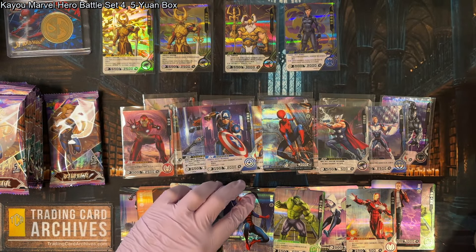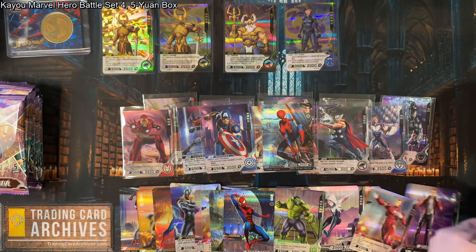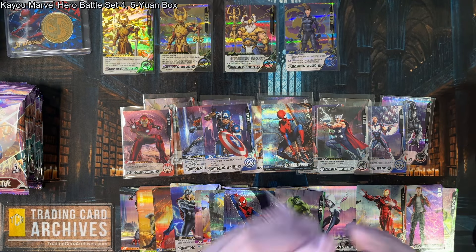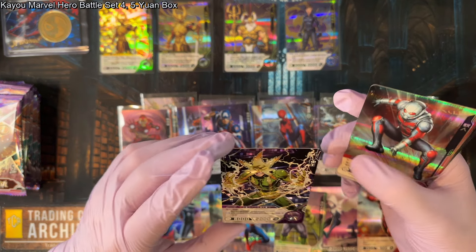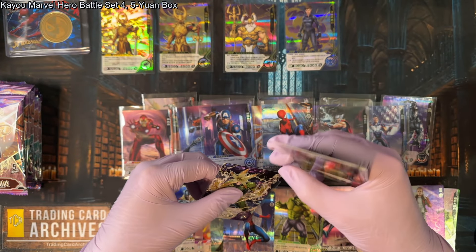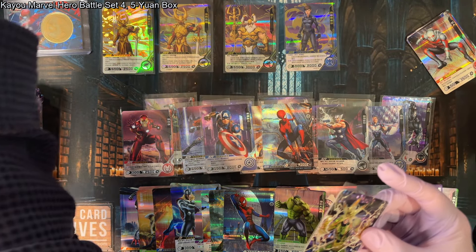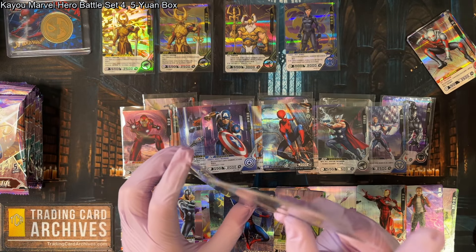We're about halfway through the box. Those boxes have 20 packs in them, so you get quite a lot of cards, but you also end up with a lot of dupes, so you kind of have to be ready for that. We're still looking for an MR — there should be one MR somewhere in this box. And I'm out of sleeves, so I'm going to have to pause. I need to get some more sleeves.